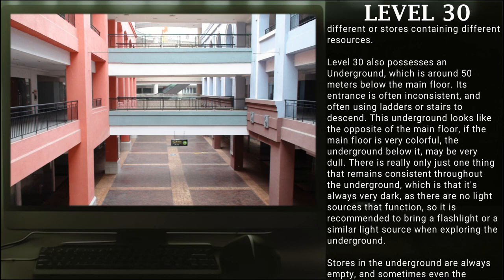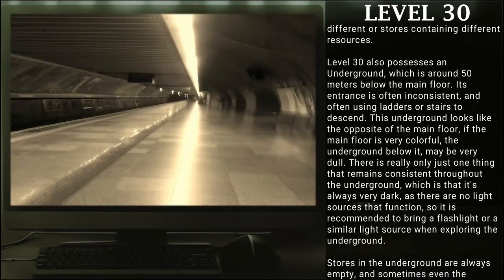Level 30 also possesses an underground, which is around 50 meters below the main floor. Its entrance is often inconsistent, often using ladders or stairs to descend. This underground looks like the opposite of the main floor — if the main floor is very colorful, the underground below it may be very dull. The one thing that remains consistent throughout the underground is that it is always very dark, as there are no light sources that function. So it is recommended to bring a flashlight or similar light source when exploring the underground.